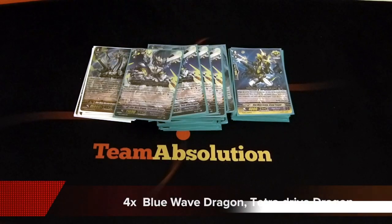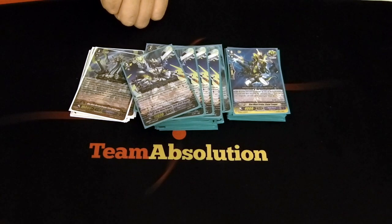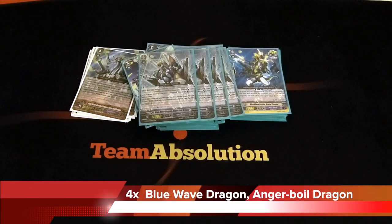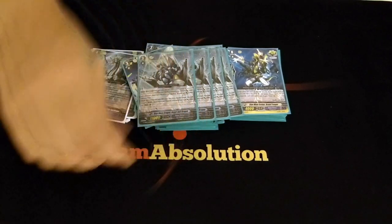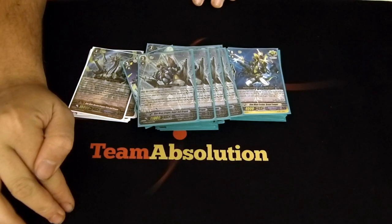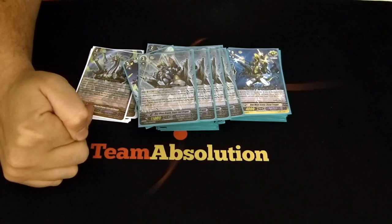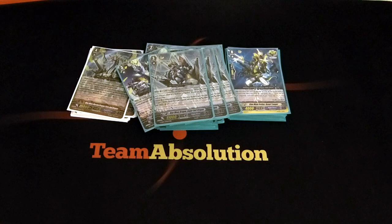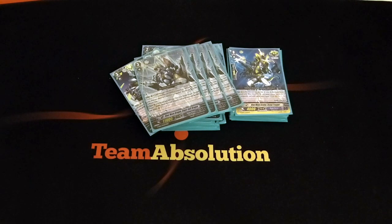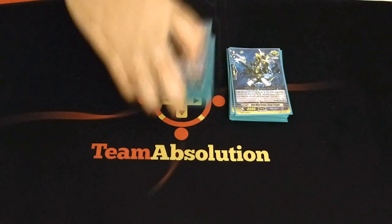For the Grade 3 lineup, we have Blue Wave Dragon, Tetra Drive Dragon — he has Blue Wave in his name, that's about it. You'll almost never use his skill. And the new guy of the deck: Blue Wave Dragon, Anger Ball Dragon. This is the one we want to ride. This guy has a skill that says if you ride Tetra Drive Dragon this ride, he gets a skill that restands 2 things. The rear guard gets 3,000 power, and you restand 2 units on the 2nd battle of a turn, and those units will get 3,000 more power. It only works on the 2nd battle of a turn. To play this deck, you really need to sequence your attacks well — you need to be thinking about what you're attacking.